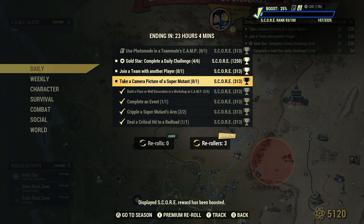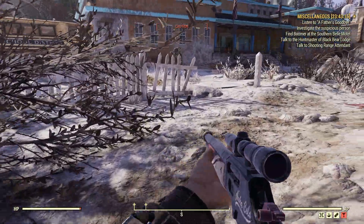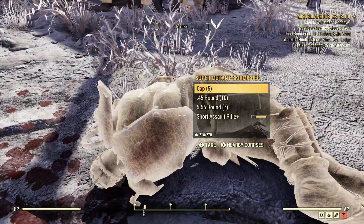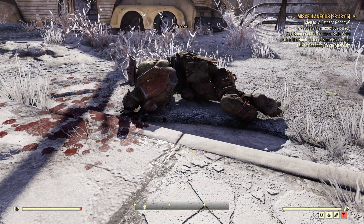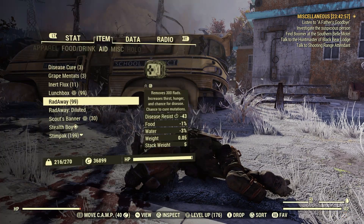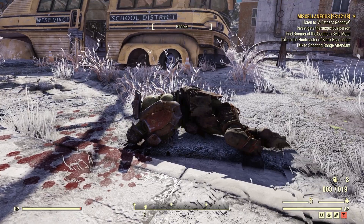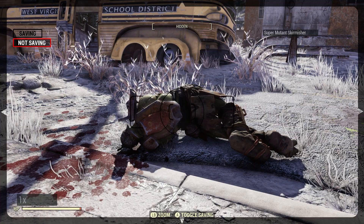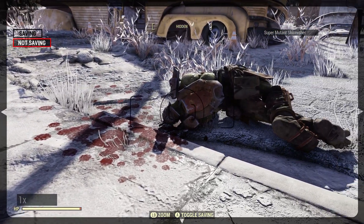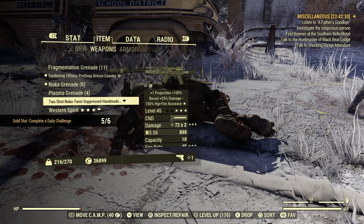Take a camera picture of a super mutant — one. This means we have to use a Pro Snap Deluxe camera to take a picture. We cannot use photo mode. You can take a picture of a super mutant whether it's dead or alive — it doesn't matter, as long as you use the Pro Snap Deluxe camera. Let's sneak over beside this super mutant we just killed. Now go to your weapon section, find the Pro Snap Deluxe camera, bring it up — aim it, and you'll see 'super mutant' in the top right-hand corner. Take a picture — done! Take a camera picture of a super mutant, one for one. It's that easy.